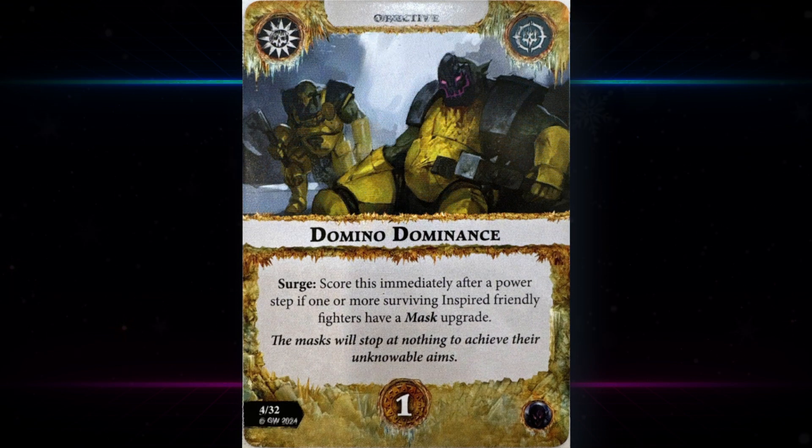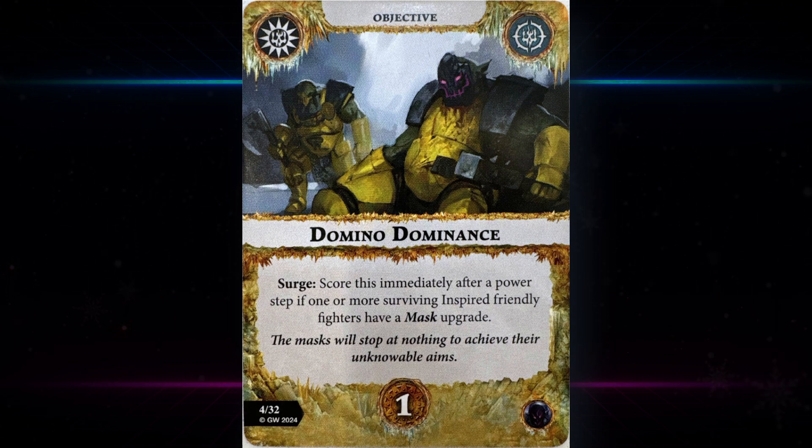Dominance is the next one — that's a mouthful. Search, no hybrid. Score it immediately after a power step — either yours or the opponent's — if one or more surviving inspired friendly fighters have a mask upgrade. This obviously requires leaning more heavily into the theme of the deck. You'd probably be looking at a team that reliably inspires, like the Idoneth warbands, something that starts inspired like the Exiled Dead, or Iron Skulls — just run through lethal hexes and you're good. Depends on the warband, and you also have to draw the masks.